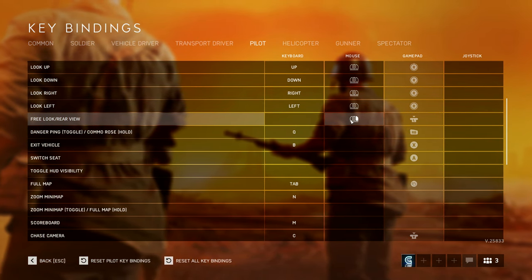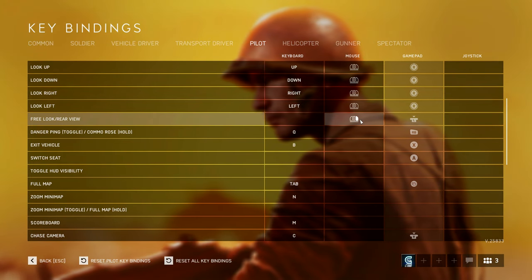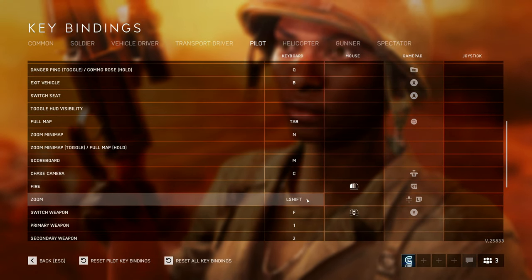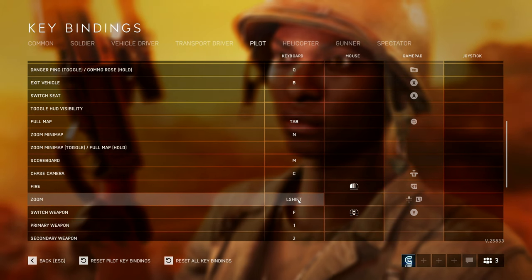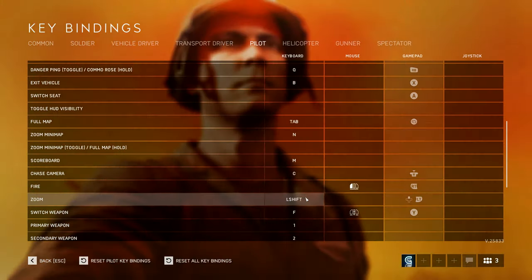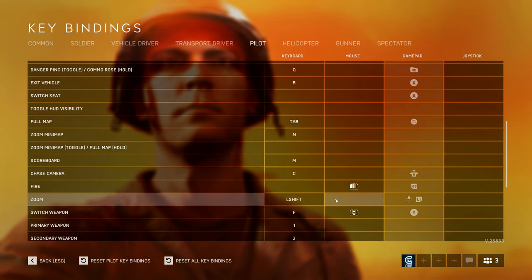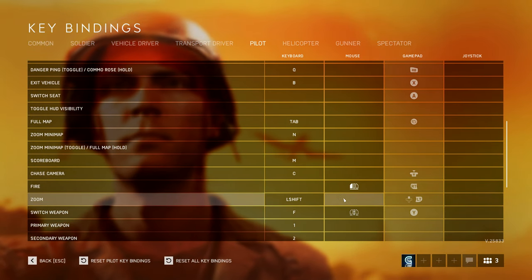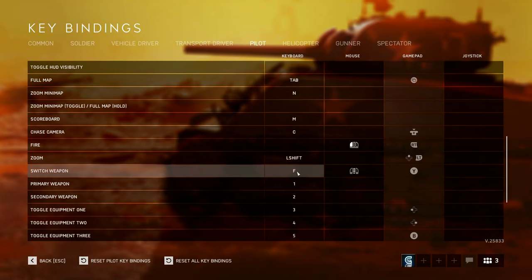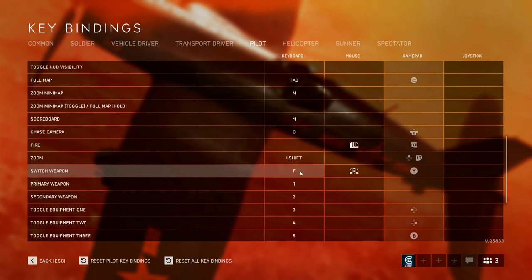For free look, I've rebound it to the right mouse button — purely because I always used that in Battlefield 3 and 4, where it's the right mouse button since there's no zoom. I rebound zoom to left shift, which was the old afterburner button, and there's no afterburner in BF5 or BF1, so you just swap those two keybinds. The default for free look is middle mouse button — I find holding the scroll wheel uncomfortable, but that's just me. Switch weapon I'd definitely keep on F — it's a real lifesaver in a dogfight, much easier than pressing 1 or 2.